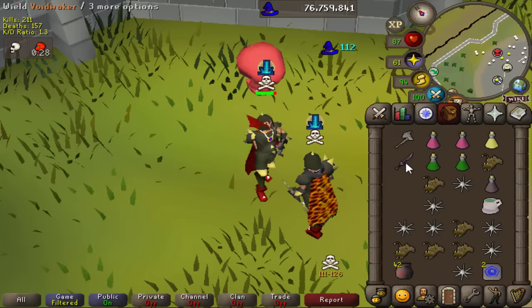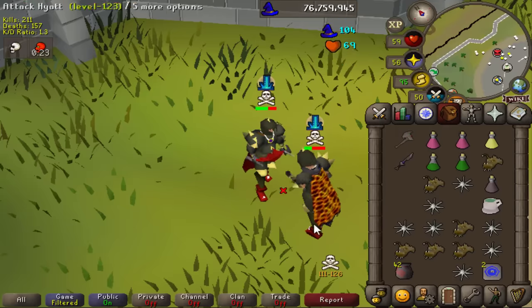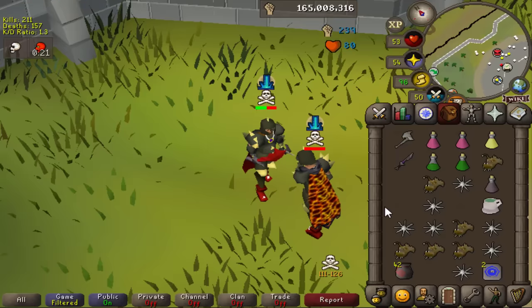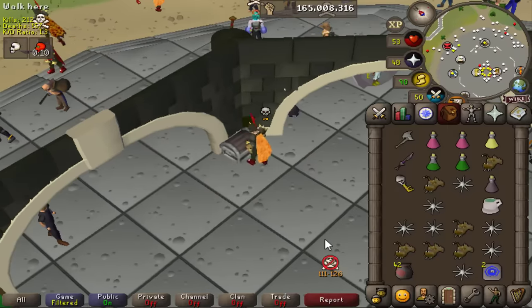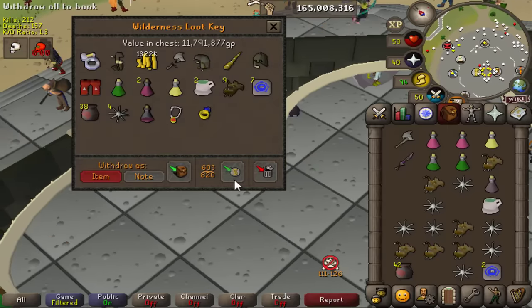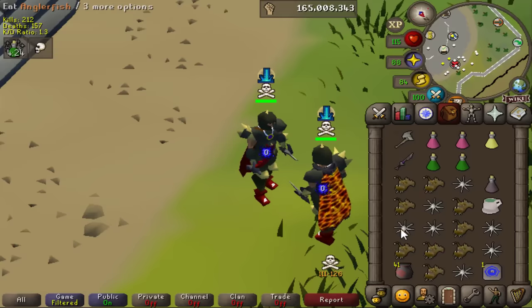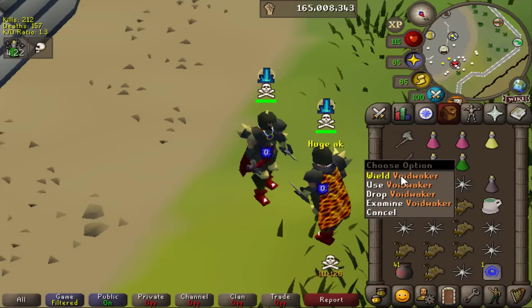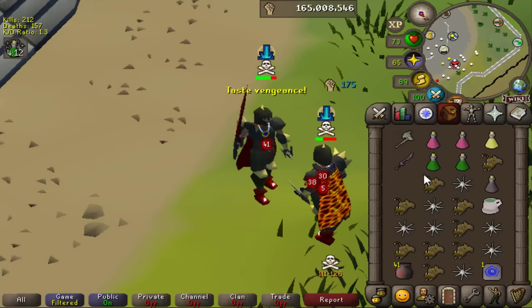We'll track our profit or loss at the end of the video. What a beautiful axe swing - with 53 HP I managed to hit a 67, and this is our first kill of the video, just shy of 12 million GP. That guy was risking a berserker ring, I wonder if it was imbued. Either way we're off to a great start. We are risking 6.5 mil so that kill essentially covers almost two deaths.